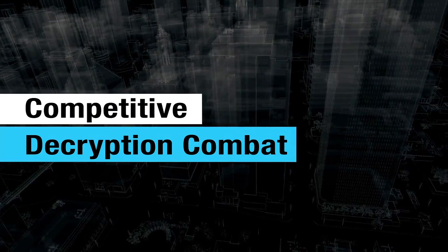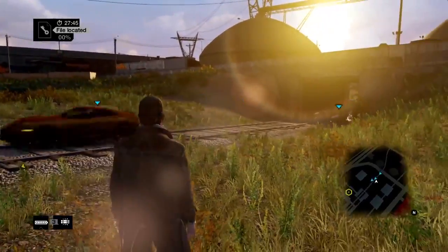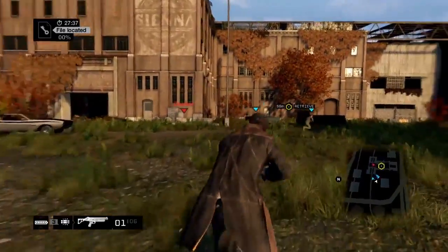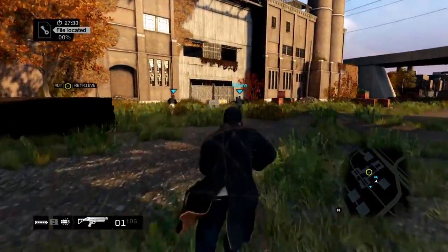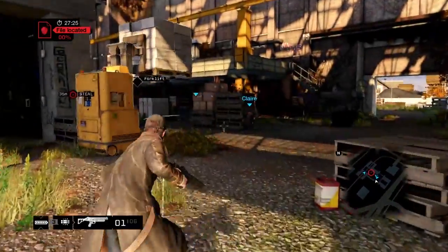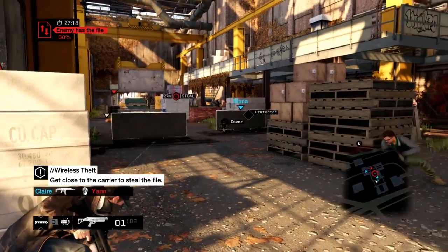Now we're going to join a group of friends to steal and decrypt a file, but that won't be easy because we're not the only team looking for it. Here come my guys now. We're going to have to storm this building to get the file. There's the other team — David's flanking left to slow them down and we're heading right. They managed to pick up the file before us, but decrypting it takes time, so we're going to get close and interrupt the decryption process, then kill him and take the file.